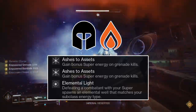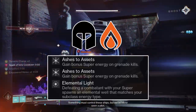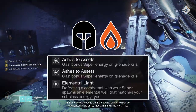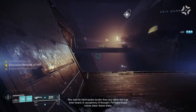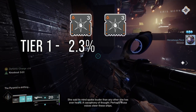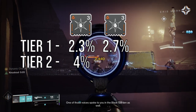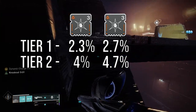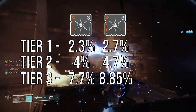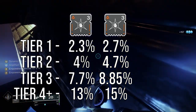For your Solar Helmet, the Elemental Light mod summons an Elemental Well matching your subclass type upon defeating an enemy with your Super — it mostly fills the last mod slot. The reason the helmet is Solar is for the two Ashes to Assets mods, which give you Super Energy based on grenade kills. The amount of Super Energy received scales with enemy tier: Tier 1 enemies like Thrall, Dregs, and Warbeasts give 2.3% with one mod and 2.7% with two mods. Tier 2 enemies like Acolytes, Vandals, and Legionaries give 4% with one and 4.7% with two. Tier 3 enemies like Knights, Captains, and Minotaurs give 7.7% with one and 8.85% with two. Any higher-tier enemy gives 13% with one mod and 15% with two mods equipped.